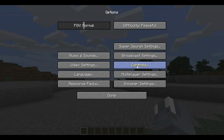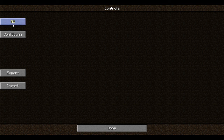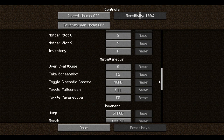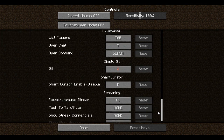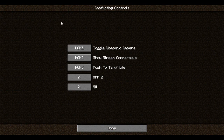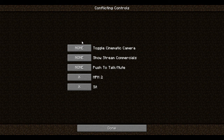This mod is all about the controls. It splits the controls so you can see all of them. There are occasions that mods do something that you don't want conflicting, in which you can see what's conflicting.